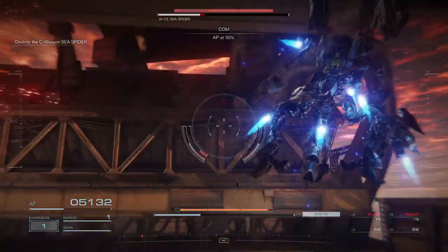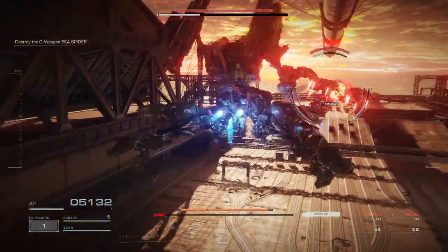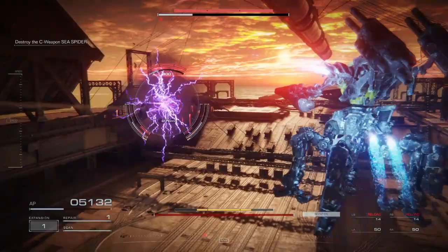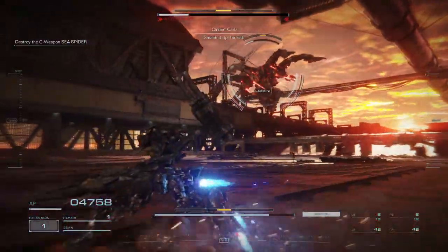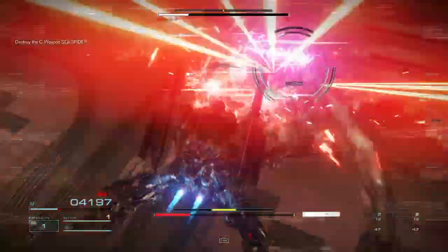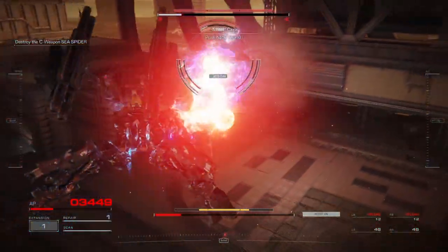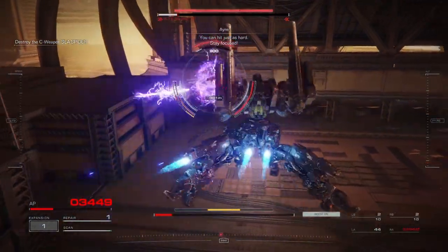AP at 30%. It's taking major damage. You can do this, Raven. Smash it up, tourist. AP at 30%. Push back, tourist. You can hit just as hard. Be focused.